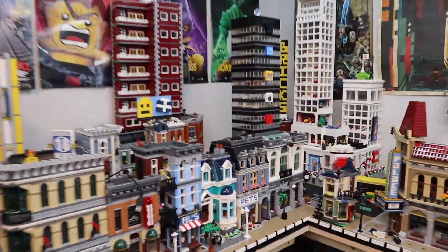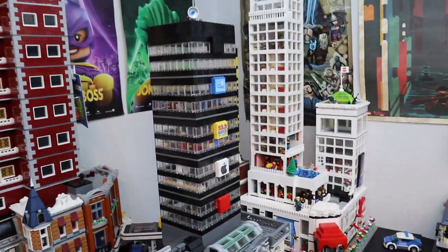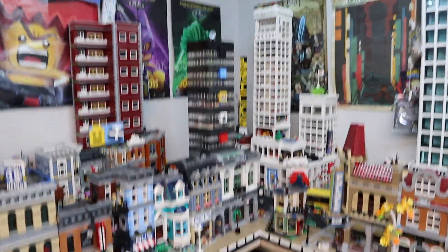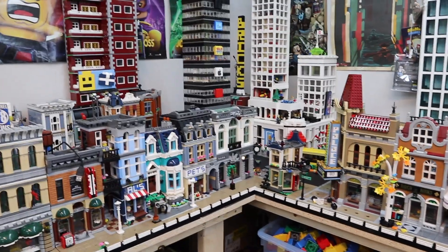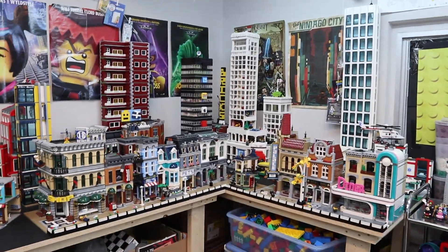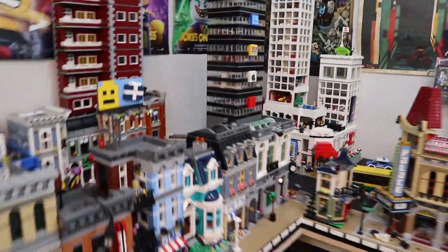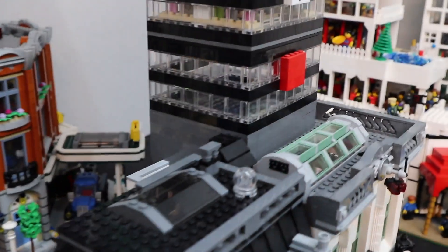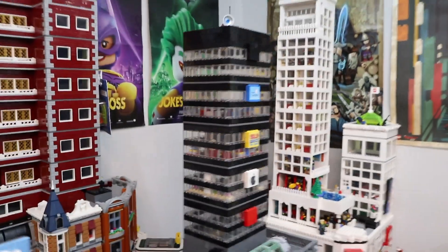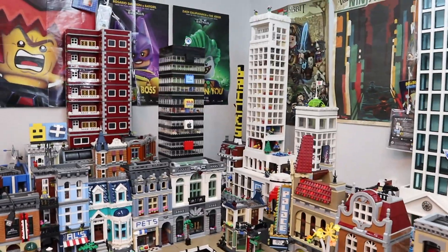Honestly, the only thing that has been done different since the last update is now this black building, the black skyscraper. It is now fully installed onto the pet shop and the bank modular building. It's officially in there now — in the last update I said I was doing it but never actually did it. Well, it is now actually done, and I do like the way it looks. I think it looks great, especially from a couple of these angles.